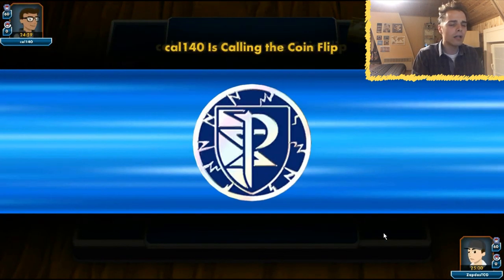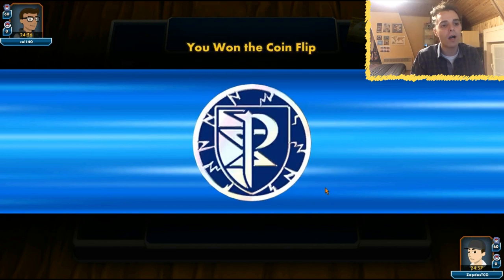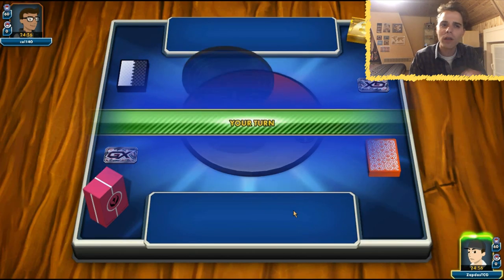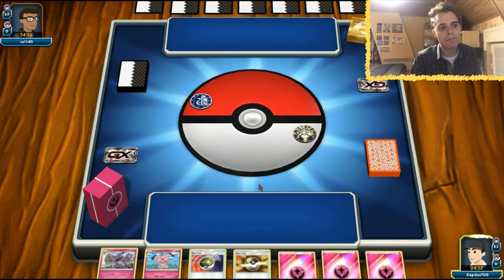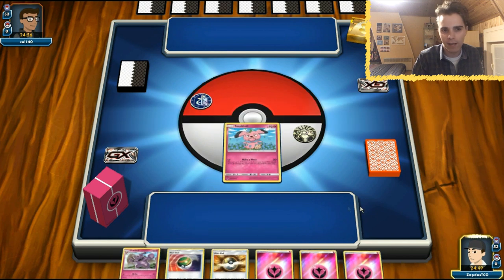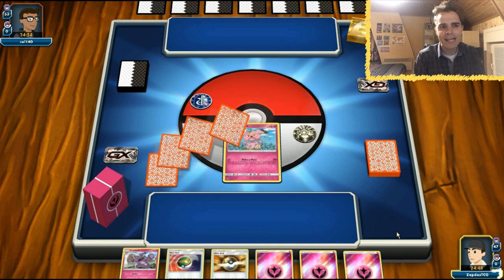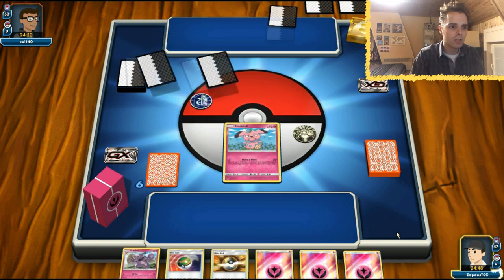What are we facing today? Lightning, Fairy, Fighting — probably gonna be some kind of spread deck. I presume with the Fairy type being Tapu Lele for Magical Swap, but we could be wrong. Lightning always predicts for me that the opponent is going to be playing Flying Flip because not a lot of people are playing Lightning right now — they could be playing Zoroark but I doubt it. So we also got a Mulligan.